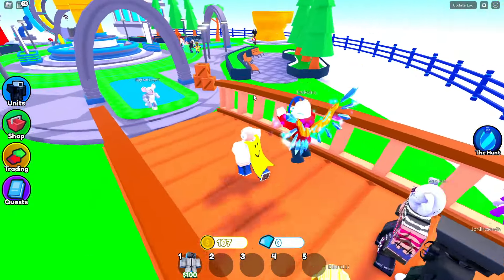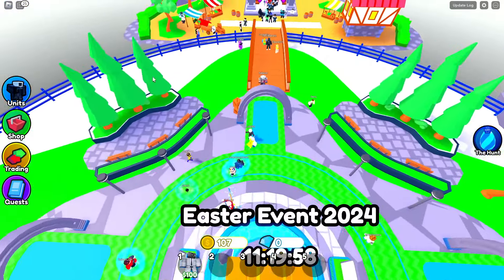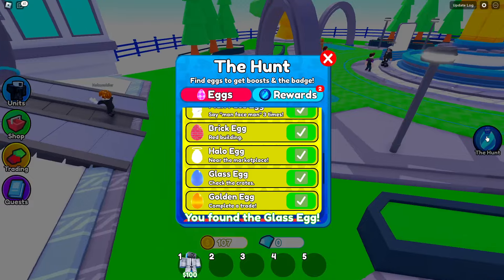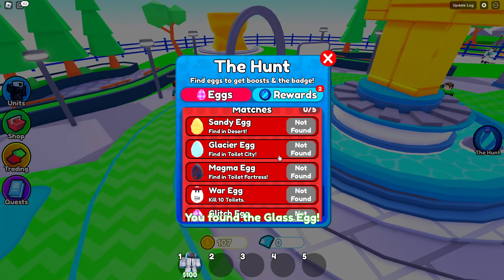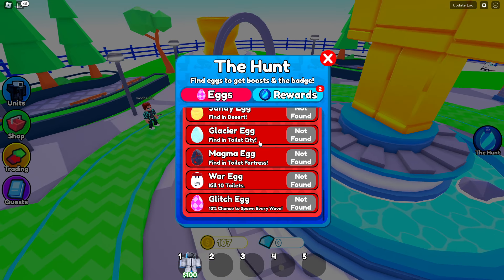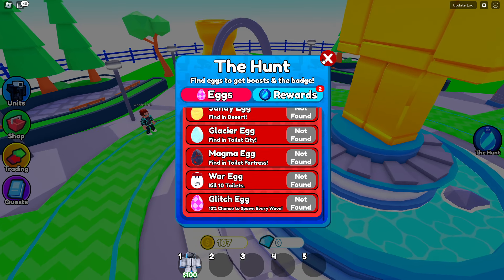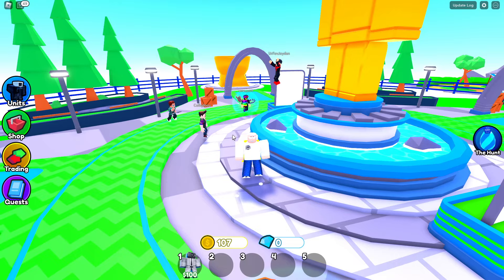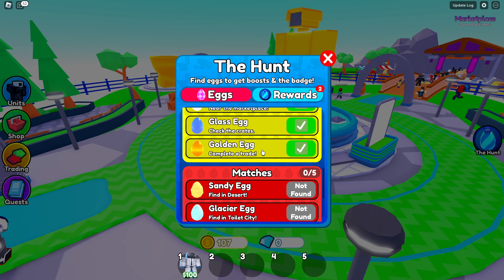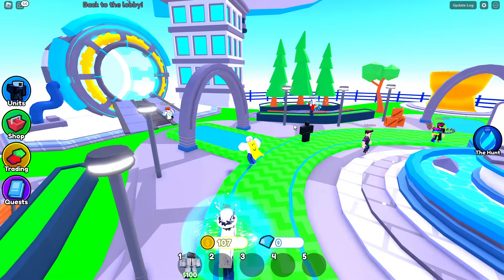We got that, and then there's the glass egg — check the crates, it says. I guarantee it could be pretty much anywhere over here. All right, so this egg is right here — that's the glass egg, but it was nowhere near the crates. Now we have to go into a match — find one in desert, find one in toilet city — so we have to do about five matches. We don't actually have to play, we just have to get the egg inside. There's also one for trading — all you have to do is complete one trade, and we already got that egg.